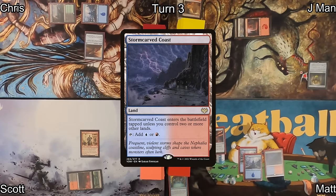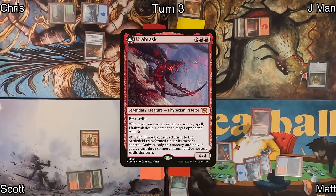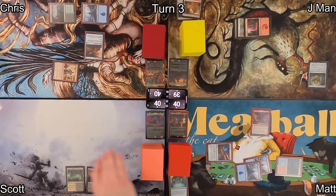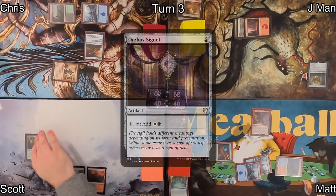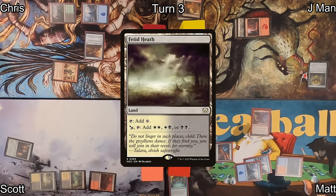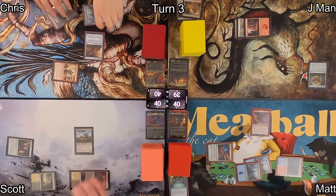Matt draws and plays a Storm-Carved Coast, then casts Urabrask, which generates mana and deals damage whenever he casts an instant or sorcery. Scott activates Humble Defector to draw two cards and passes it to Chris. Scott then plays an Orzhov Signet and a Fetid Heath, and uses those to cast Zulaport Cutthroat — draining opponents whenever one of his creatures dies.